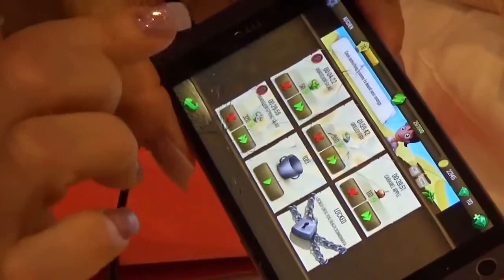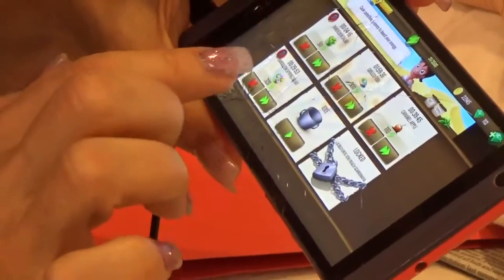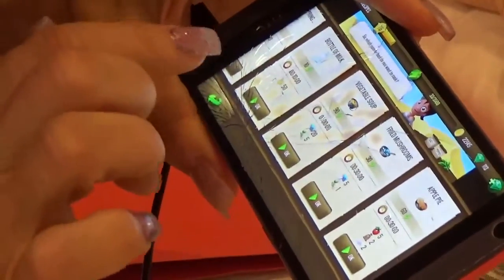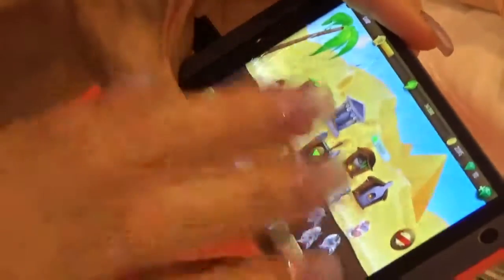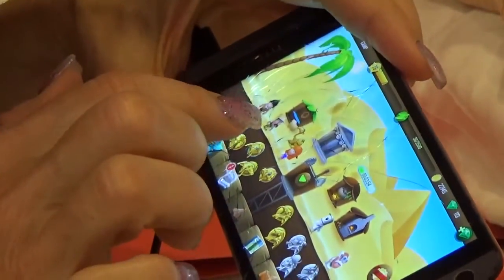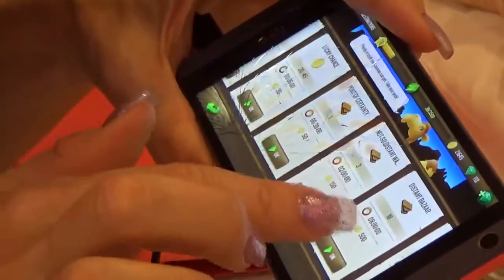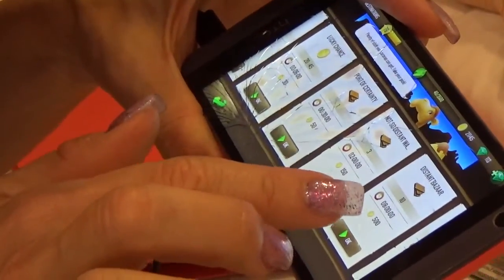I'll make one of these dandelion salads. Too bad I wasted one of those ingredients — I could have used it to buy some energy-producing equipment, but I forgot and used it. I'm going to send the camels to get more lumber because I'm running low, and I also need that to get more space for equipment.